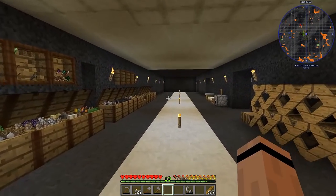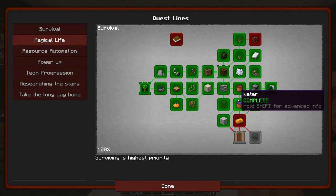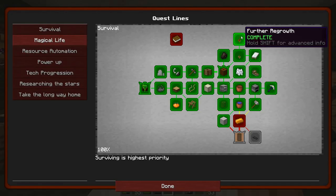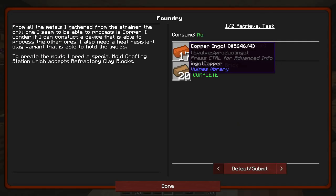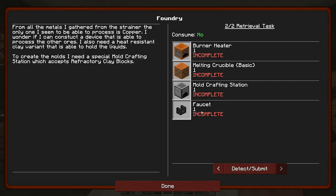I did do a little bit of questing in between. Taking a look at the quest book — I did the pipes, but they don't really help since storage is small. The regrowth one got done. We're right at Foundry: I made the ingots and the refractory bricks, so now we're into this next section.